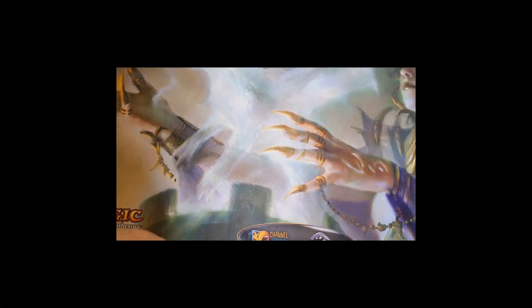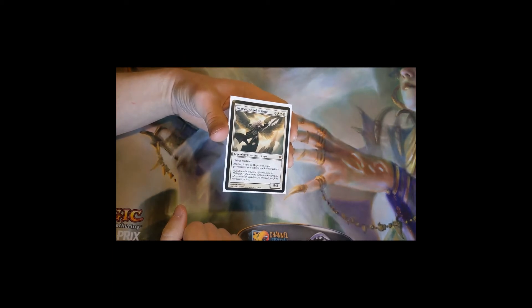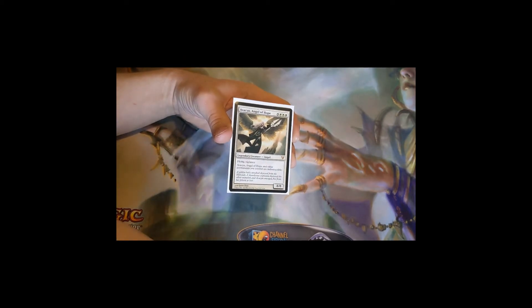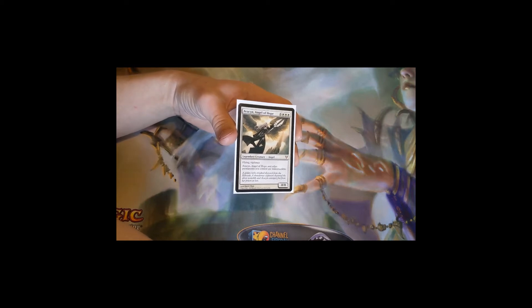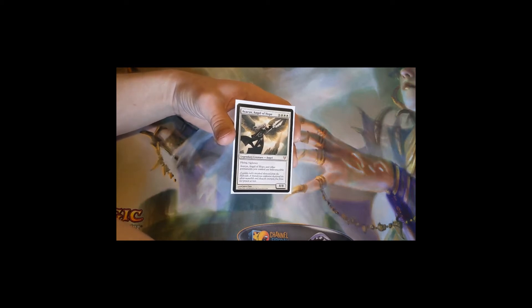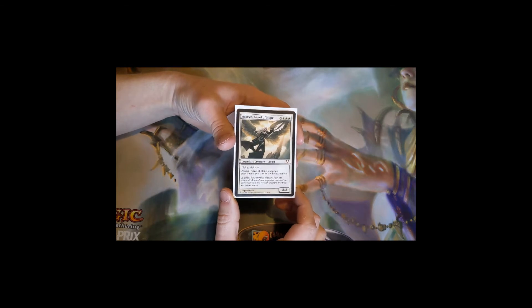Hey, this is Ryan again with Blue Collar Gaming, coming back with another deck tech. This week we're discussing one of my decks: Avacyn, Angel of Hope. This is a mono-white death and taxes deck. If you're unfamiliar with what that means, it means we're going to be destroying everybody else's stuff and taxing them, making it harder for them to play their stuff, so we have enough time to get our commander out.